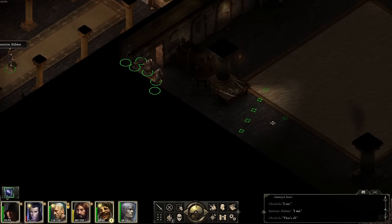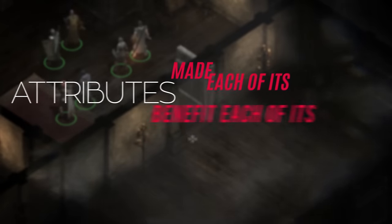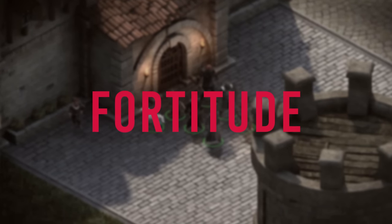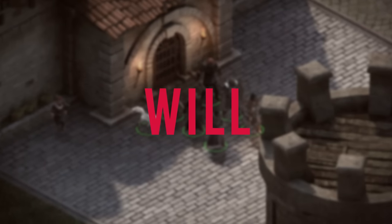So what does Pillars do differently to avoid all of this? In a sentence, the developers made each of its attributes benefit each of its classes. First, they created three defenses: Fortitude for withstanding physical attacks, Reflex for dodging them, and Will for resisting attacks of the mind.